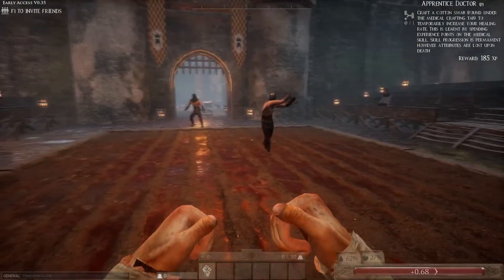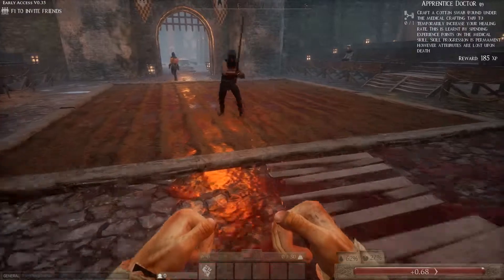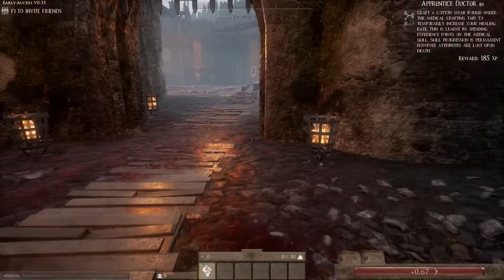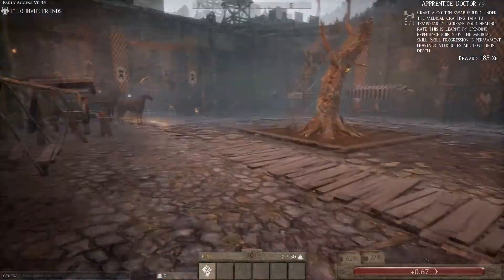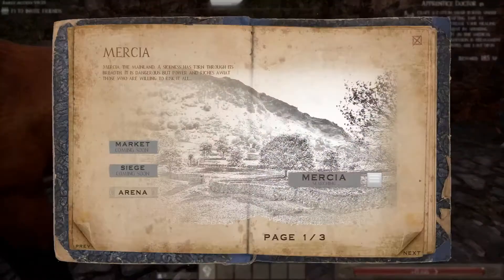That's more or less all there is to the arena. If you want, you can probably also fight against a friend. And once you're done, you can run back to the ferryman and join your server again to get back home, depending on where you want to go.